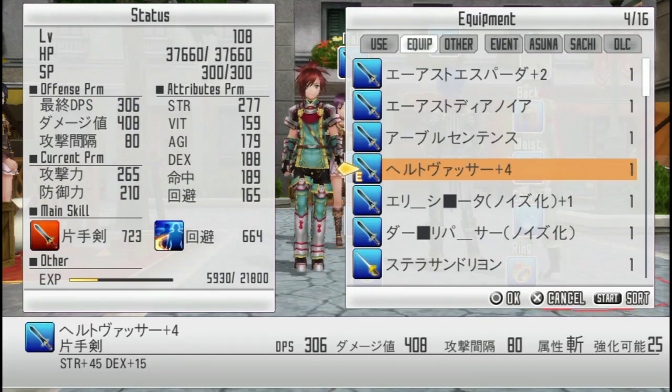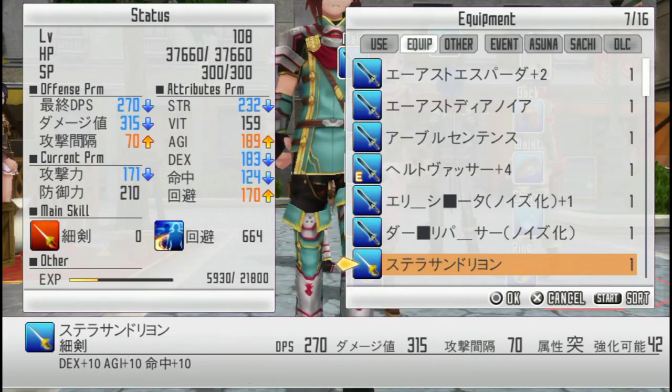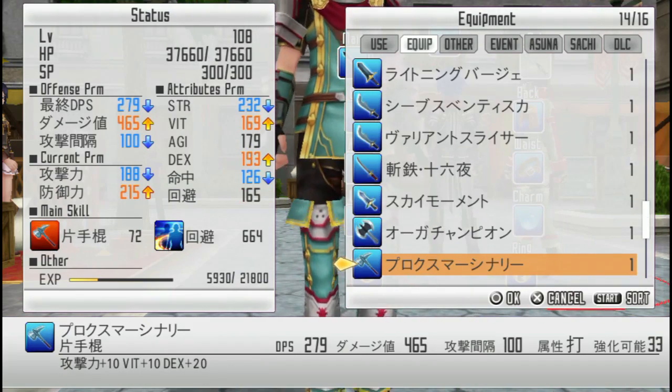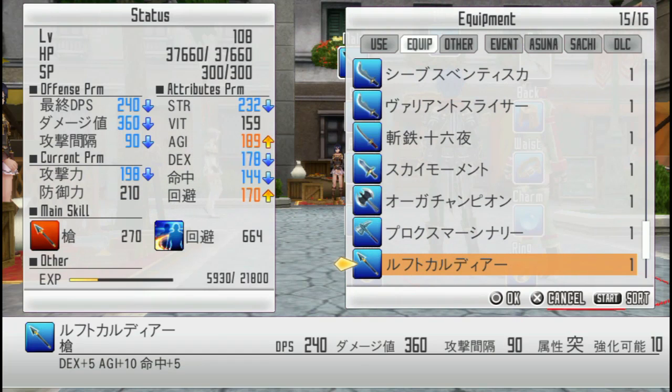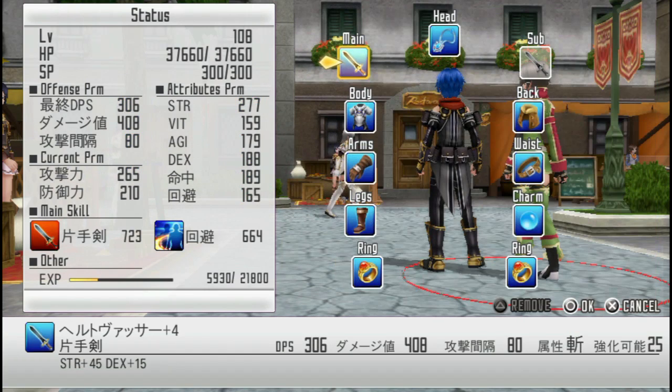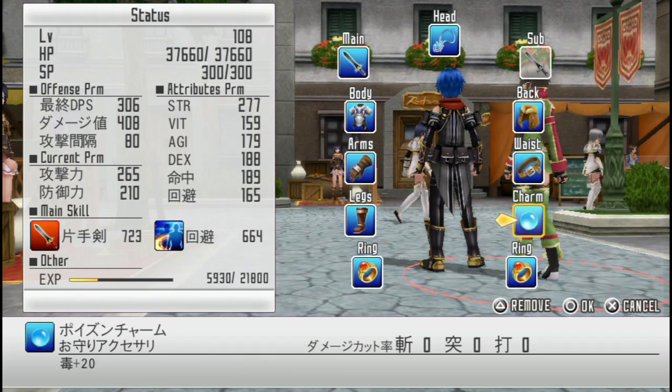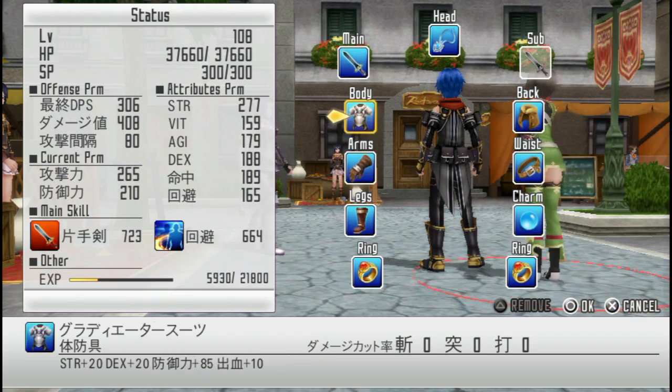If you go over to the main hand, you can pick a rapier, curved sword, katana, dagger, axe, hammer — there are a bunch of different weapon types. This is what determines your combat style. Body, arms, legs, ring, back, waist, charm — these are basically all just stat sticks, for lack of a better term.